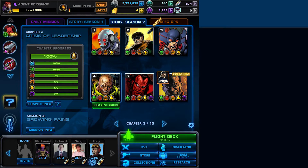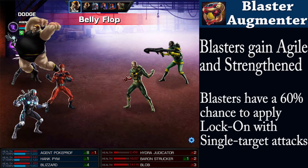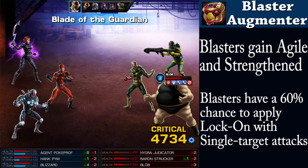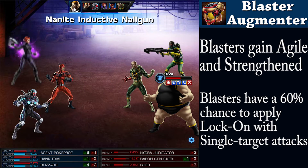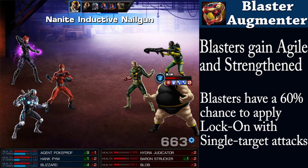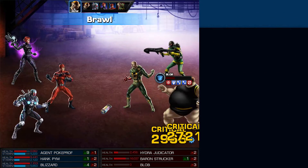Mission 4, Growing Pains — it's Baron Strucker that you'll find at the end of the tunnel. Should you come away from the fight alive, you might find the Blaster Augmenter among his stash. Powering up every blaster you bring along in a fight, this gadget will grant them agile, strengthened, and a chance of applying lock-on as well.